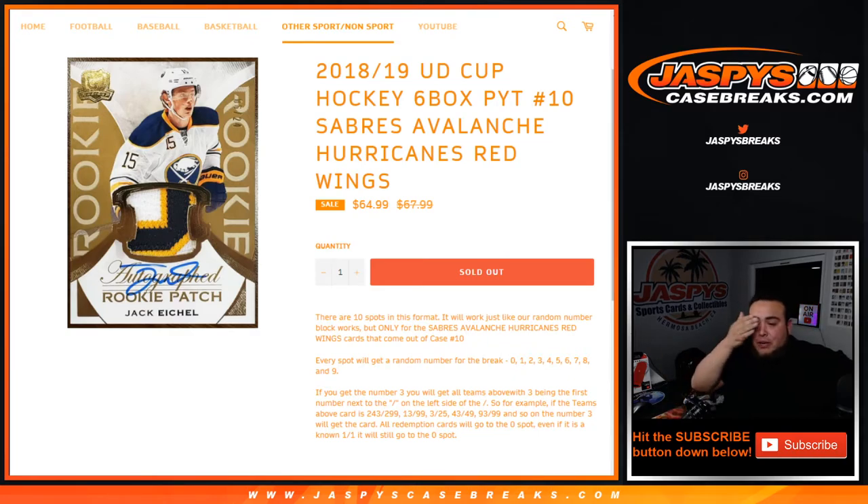Number 3 will get that card. All redemptions will go to spot 0, even if it's a known 1 of 1, it'll still go to spot 0. And if there are any unnumbered cards, which there can be in Cup, they will be randomized to one customer in the break. Good luck guys.